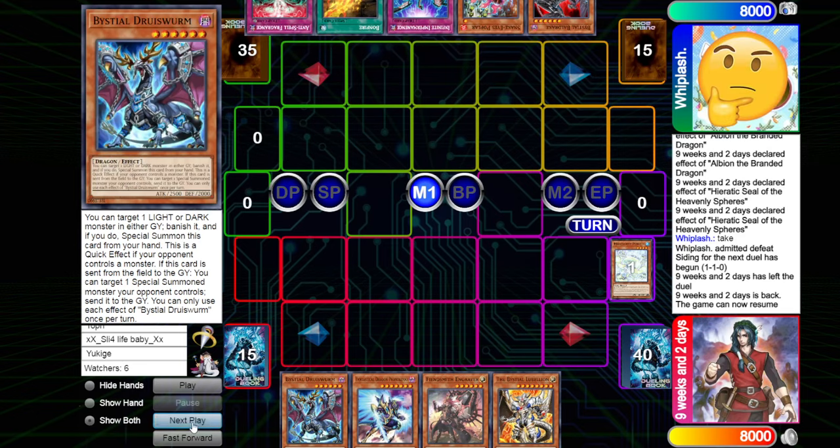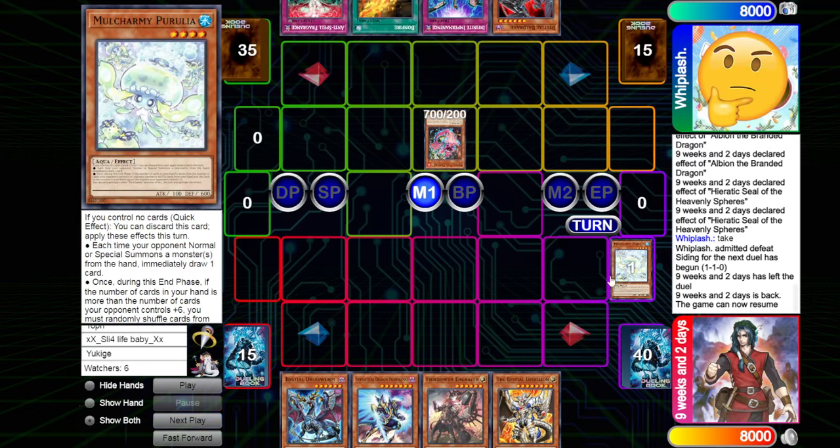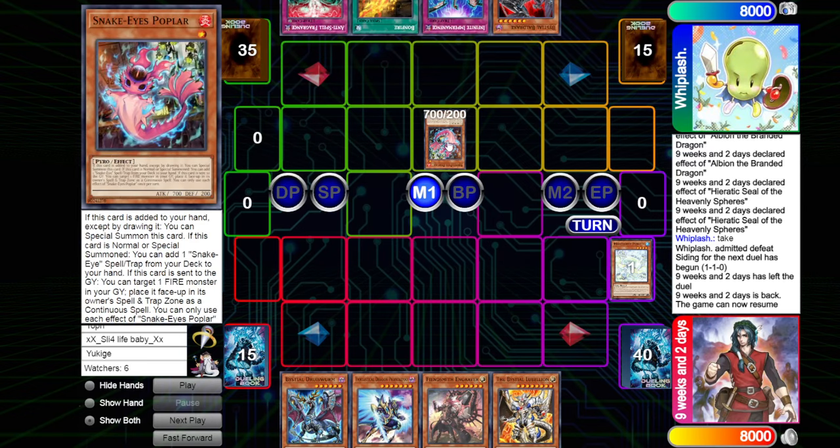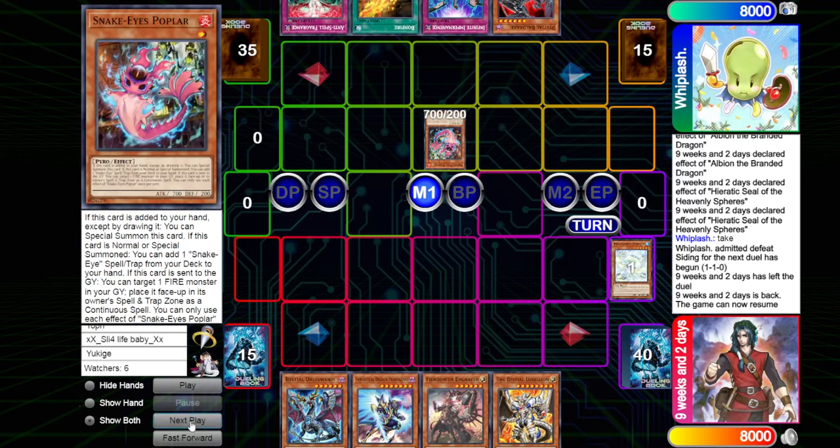We're going to be seeing most likely Mulcharmy being dropped, then Phantasme going in hard at some point. We see Mulcharmy being dropped in the standby phase, and they are going to think here. We normal summon the copy of Poplar getting one draw automatically off this. A lot of the times they're going to be having multiple draws with the copy of Ash, Poplar, Snake Eyes Fiendsmith. We have the Witch as well which can get us to draw, so having like two to three draws with this can be quite nice.